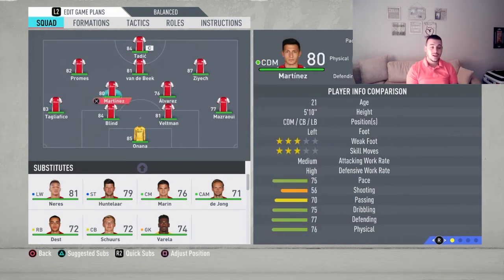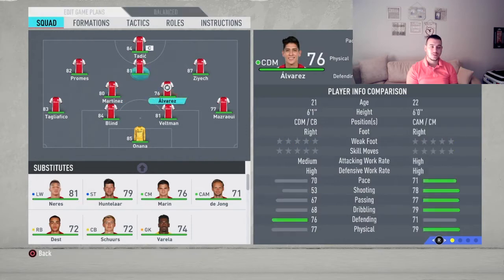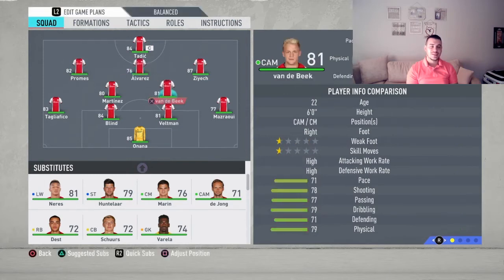Moving up to the midfielders, we have Martinez — a great all-around midfielder, an absolute tank who will go up and back for you. He's going to play alongside Vanda Beek. Vanda Beek is a great all-around player, and all those green stats say it all.